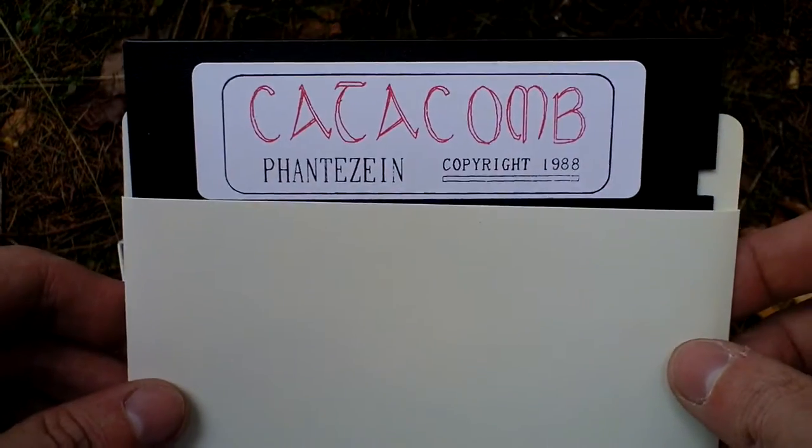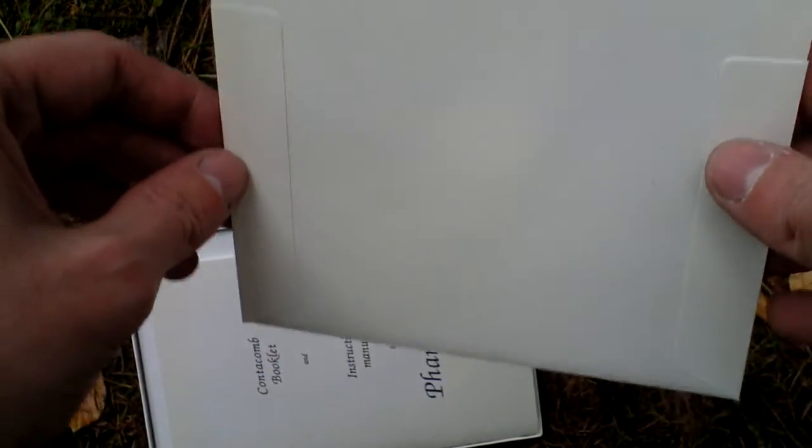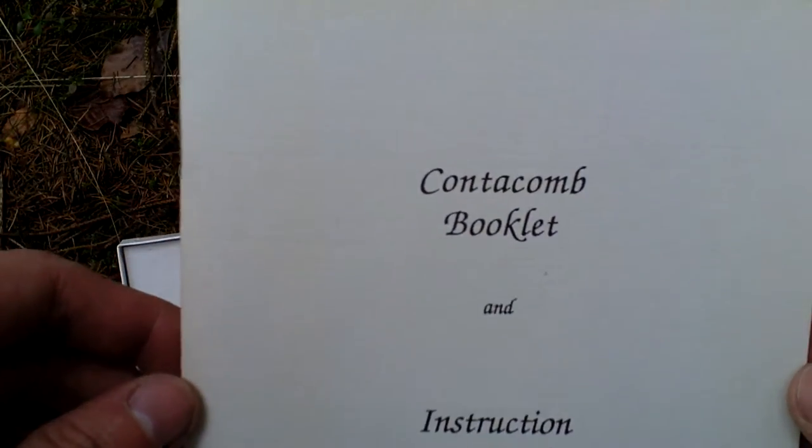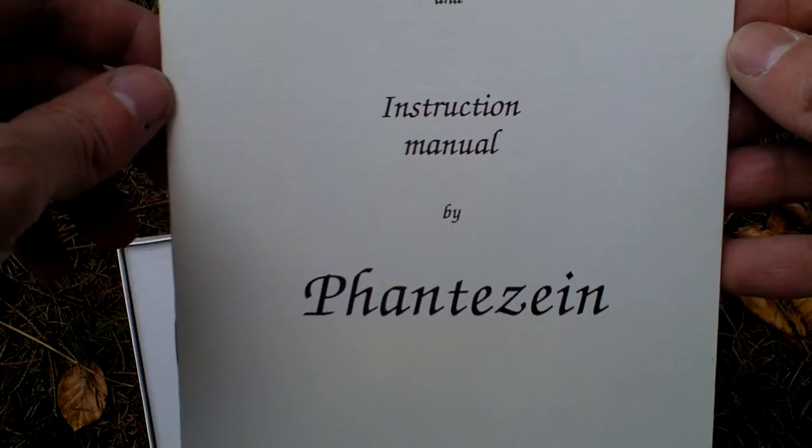Okay, then there is the game itself. Of course it comes on one five-and-a-quarter inch disc — this is how it looks. And the last thing in the box is the Catacomb booklet and instruction manual, again by Fantazine.